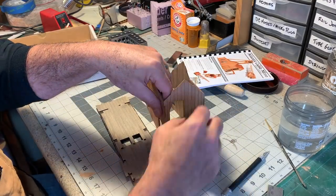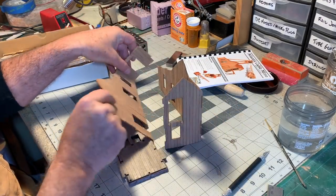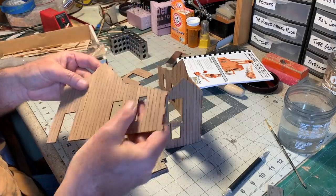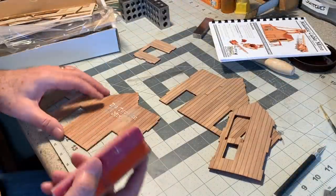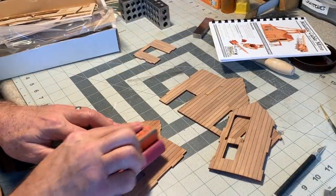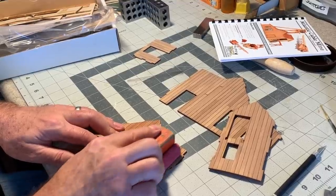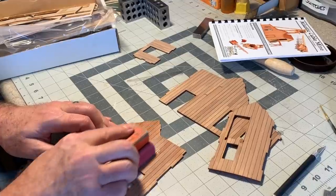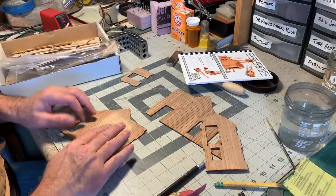The first thing I want to do is pop these walls apart — that's a really nice fit with those laser-cut pieces — and do a little finish work on them. When I first started this build, I hand painted a graphic on the side, and I'm not really thrilled with the way it turned out, so I'm going to sand it off and start again.